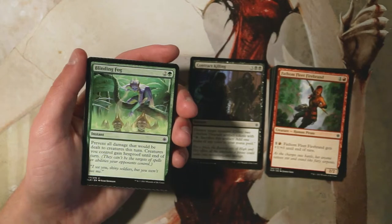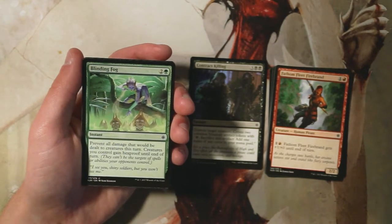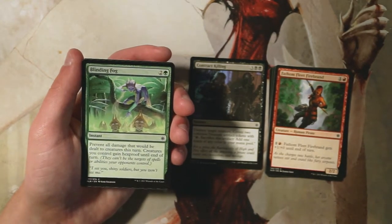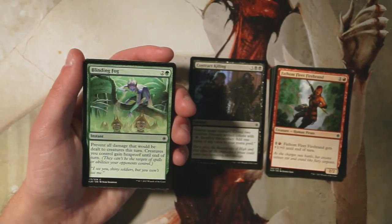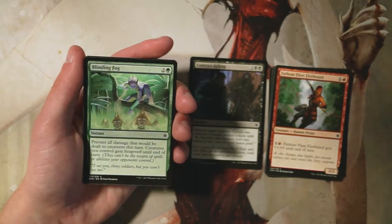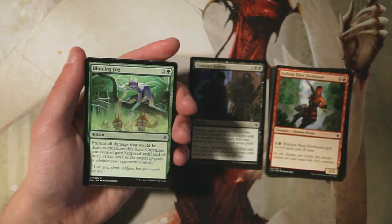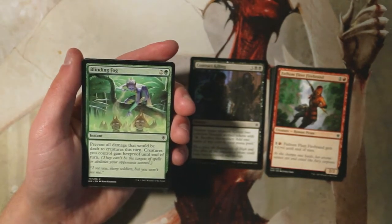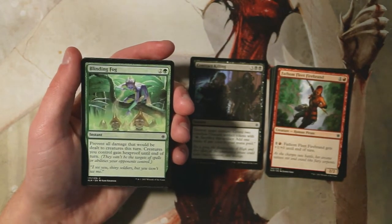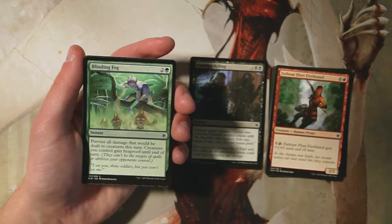Blinding Fog is an instant for two and a green — prevent all damage that would be dealt to creatures you control this turn, and your creatures also gain hexproof until end of turn. This is essentially a save-yourself spell. I tend not to like stuff like this in limited — it's a trap for newer players who think giving hexproof or preventing a big life swing is great. A lot of times it just stalls the game without actually getting you anywhere. In turbo fog constructed it has uses, but in limited it's too inconsistent.